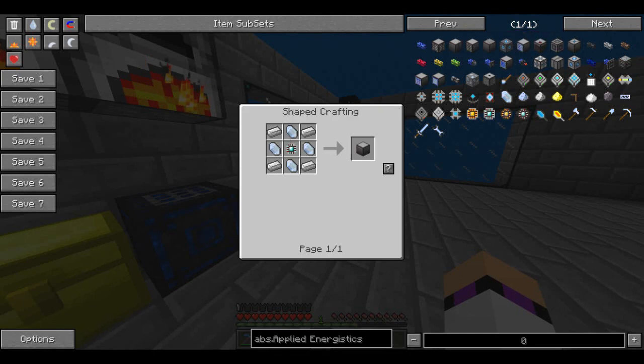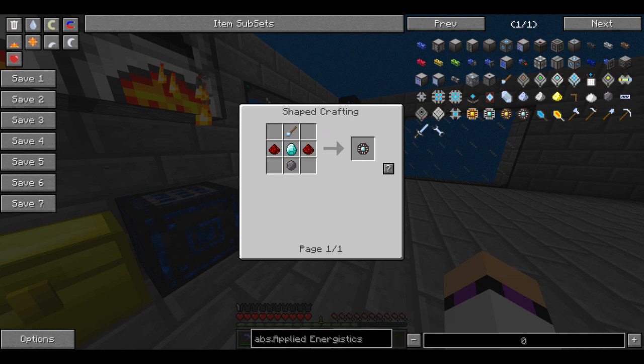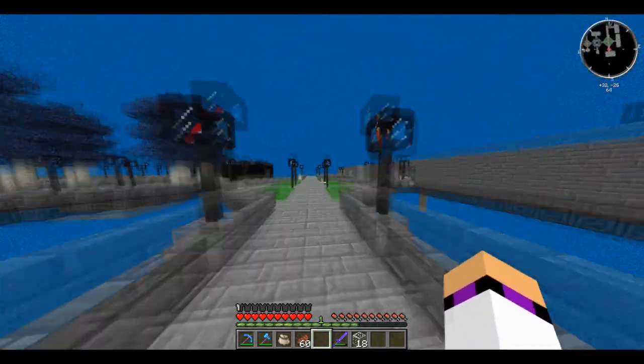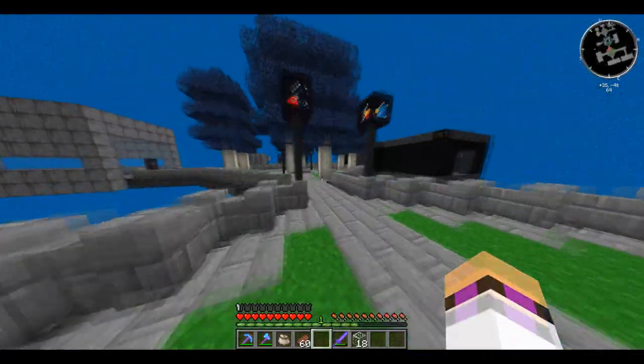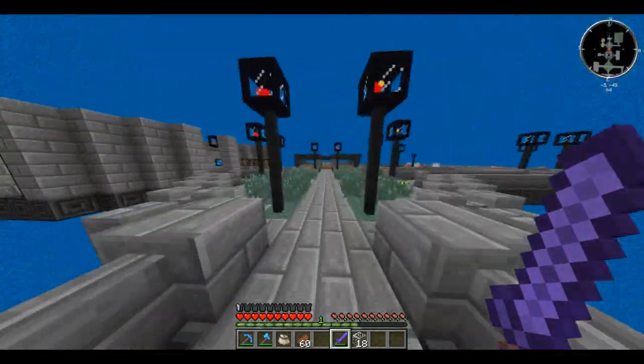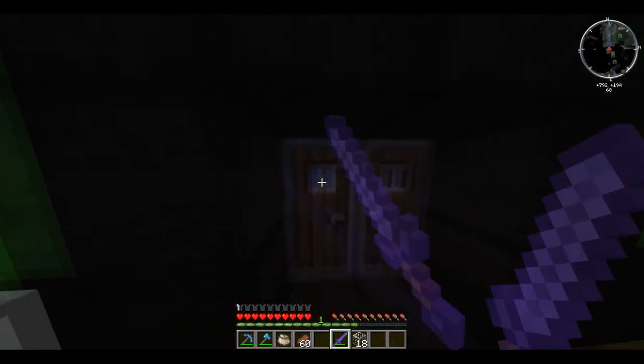An ME controller obviously requires some quartz crystals, some iron which we've got, and some ME advanced processors. An ME advanced processor is made by an advanced processor assembler, which is made in this form. I forgot my silicon — I'm going to have to go back. I can't believe that's the one thing I forgot. I might cut this bit out but I don't think so because it's only going to take a couple of seconds.